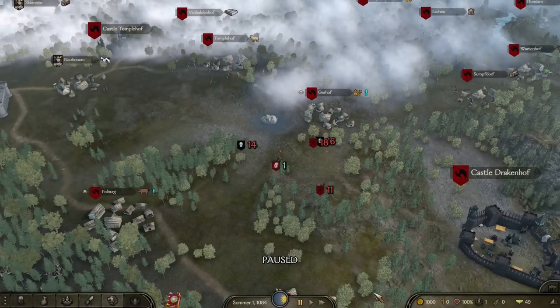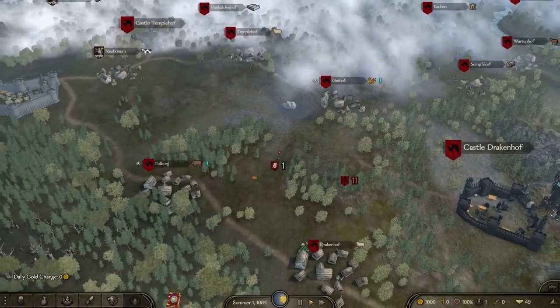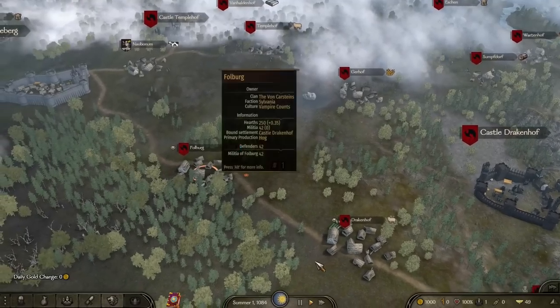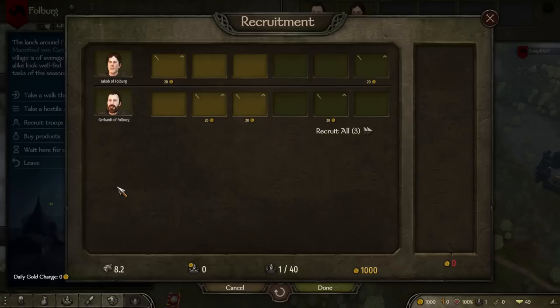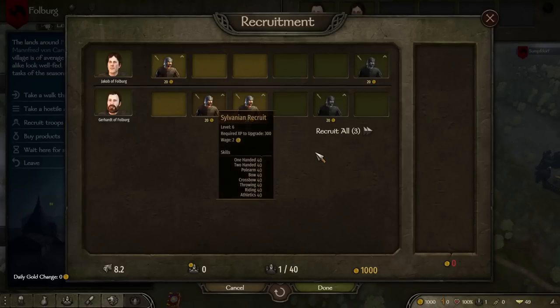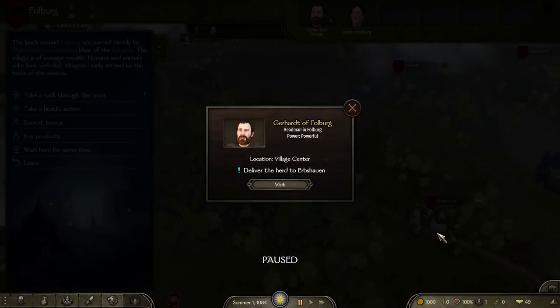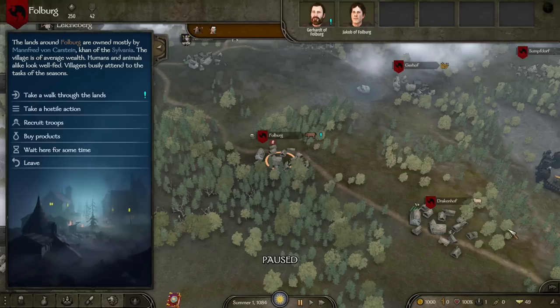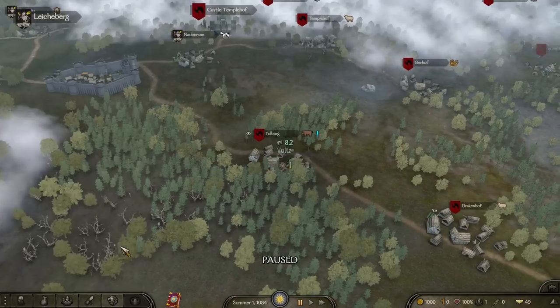So now we're just going to explore around and move around the map. You can already see there are different enemies out there — all these little minor factions where you can fight and start getting some renown up, because that's really important.